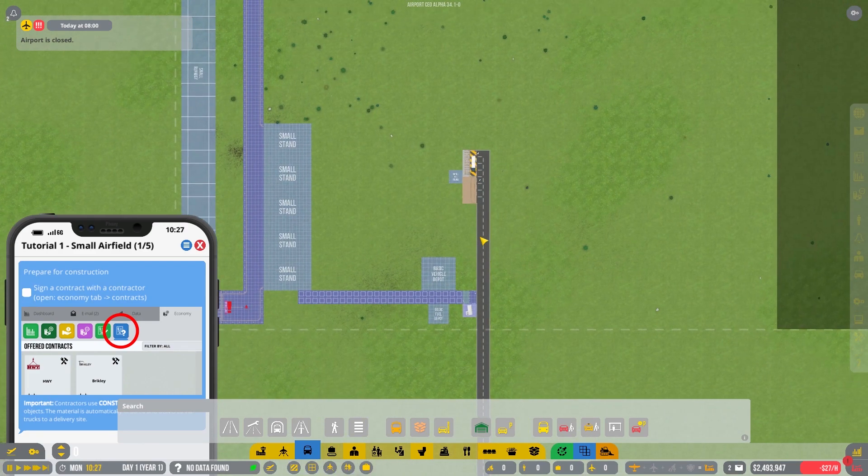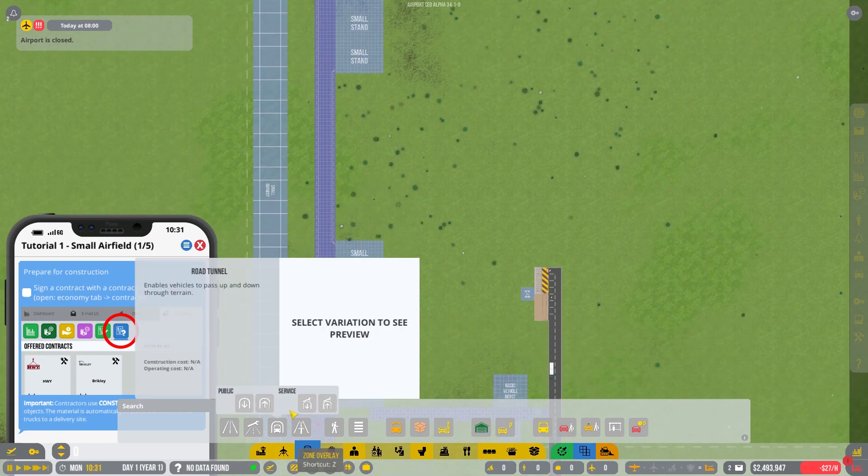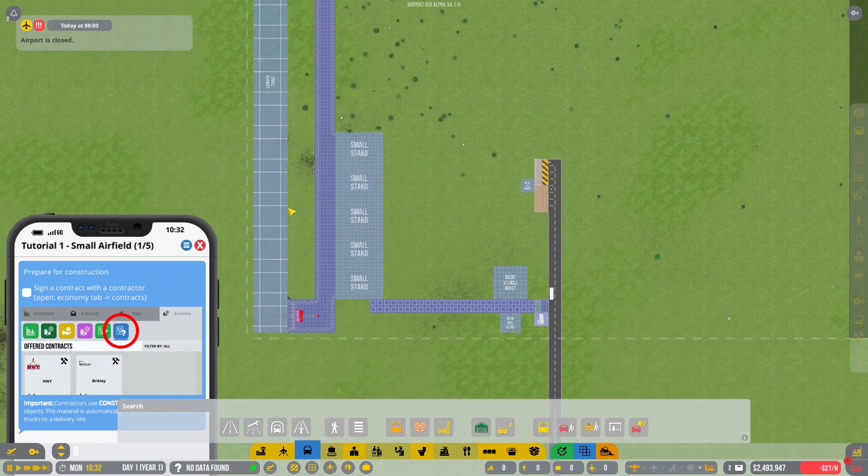That's pretty much what we need for the first tutorial for general aviation. Setting up the runway — I suggest putting it straight to the side to have as much space as possible for future extensions and expansions. Try to plan smart instead of having to redo everything. We'll try to add more rebuilding and redoing in this series — doing it smarter than before.